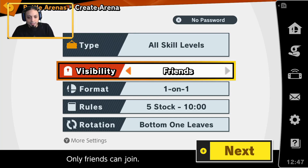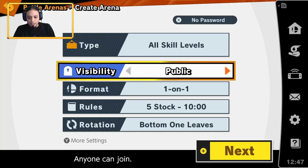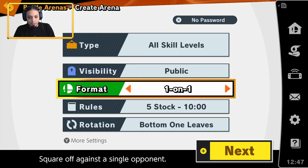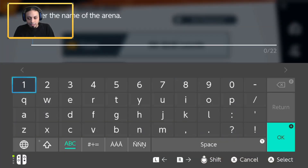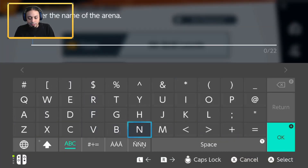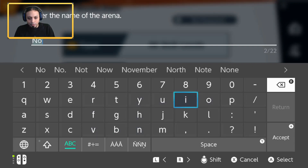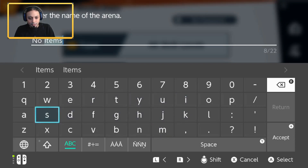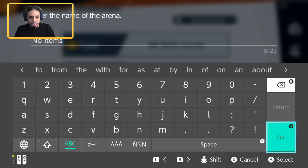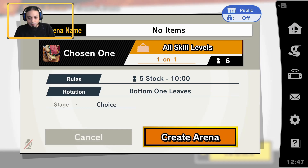First of all, I set all skill levels, visibility public — you can switch this to friends if you only want your friends to see your arena. Format: one-on-one — I always like to keep it simple. Rules: 5 stock, 10 minutes, rotation — bottom one leaves. And you can name your arena. I'm going to name it 'No Items' because I set no items on this arena so we can get straight epic fights, instead of people running around chasing pokeballs and guns.